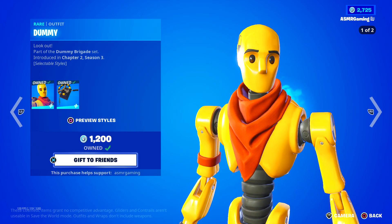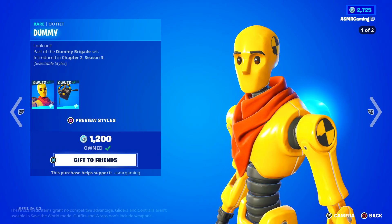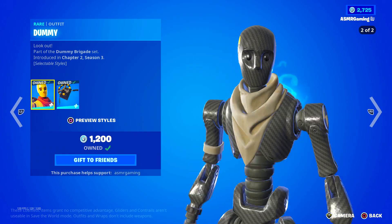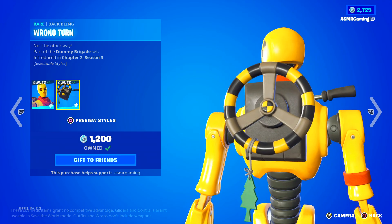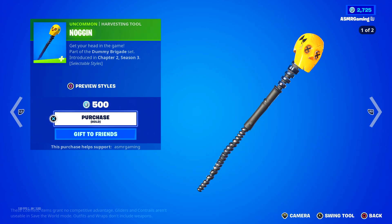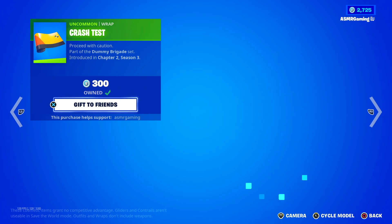Down here we have Dummy — the Dummy skin. The second style is considered Try Hard; you'll find people in Arena using that. Apparently the hitbox is slightly smaller according to some people. Here we have the Wrong Turn Back Bling and the Noggin Harvesting Tool — Get your head in the game — 500 V-Bucks. We got the Crash Test Wrap, not animated but it's okay.